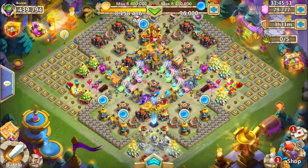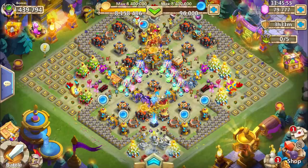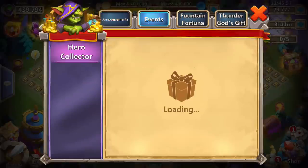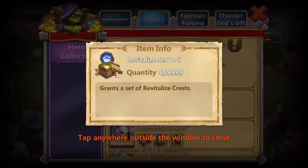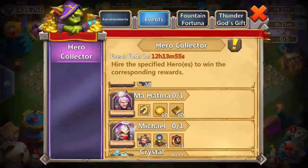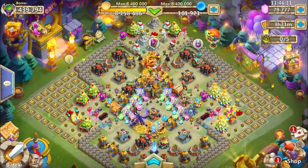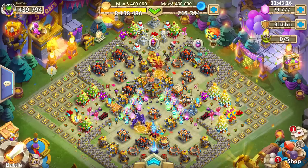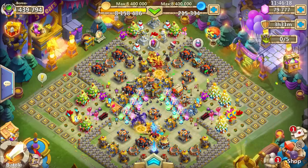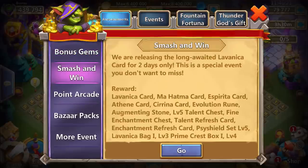Hello my friends, we are back on one of the last Hero Collector rollings before the next update. We are getting today in the Hero Collector - we are trying to get the Mahatma and the Michael for the Revite 5 set, for this skin, for the new talent, the Mastery Sense, and the books. So my friends, stay tuned and hope with me to get the new Mahatma hero, to get the new talent and all of the goodies in there, but first we will do the events.